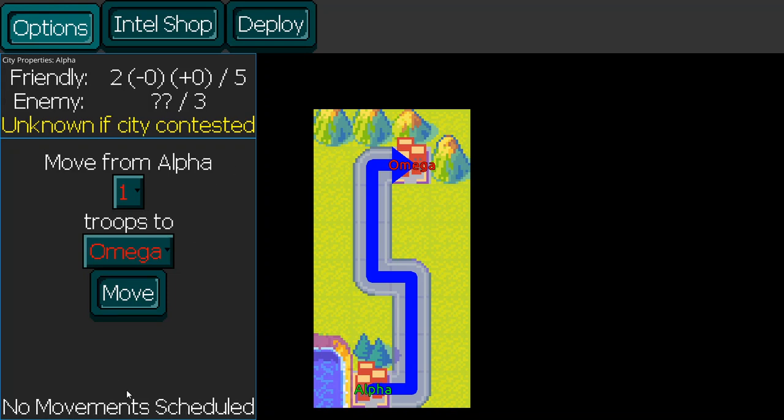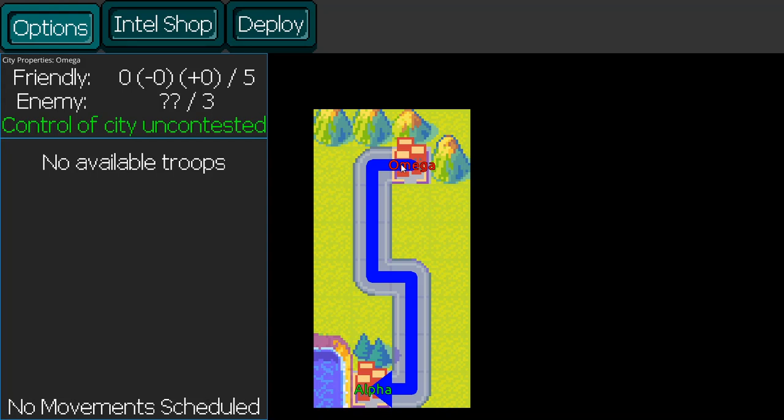Right now we don't have any movements scheduled. This is the screen that would allow us to move troops. Since we have two troops, we can move them to Omega City, but if we have no troops somewhere, that option is no longer available. Since we don't have any troops there, we know it's uncontested, even though we don't know what the enemy presence is.